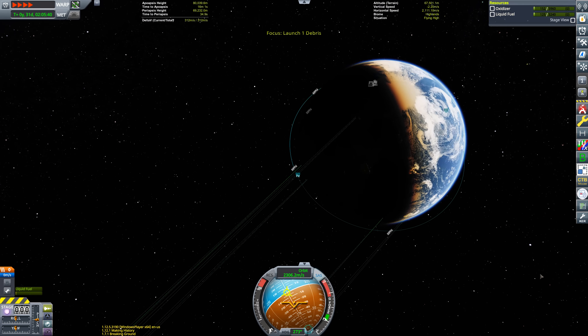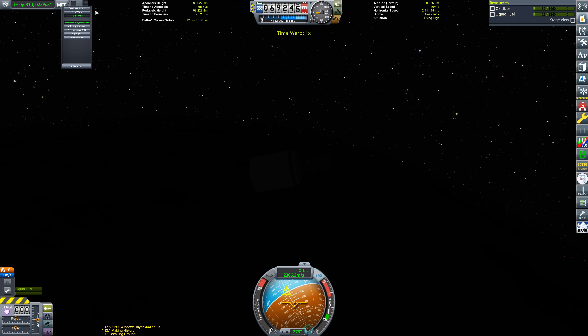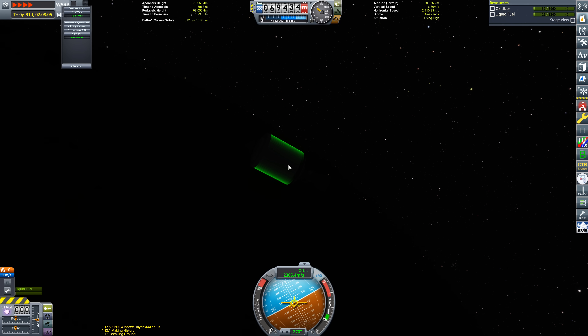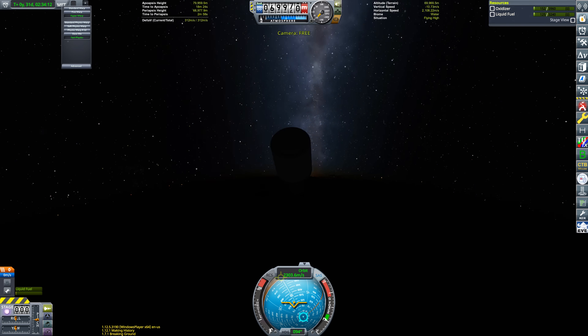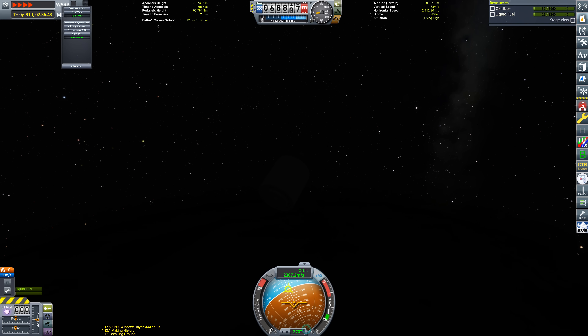We could literally just click the terminate button in the tracking station — that just destroys the vessels — but where's the fun in that? We're going to use an SSTO to clean up low Kerbin orbit. Admittedly I was kind of surprised by the number of spent upper stages left in low Kerbin orbit, because I usually try to detach them on a sub-orbital trajectory so they just get swept up in Kerbin's atmosphere and get destroyed.